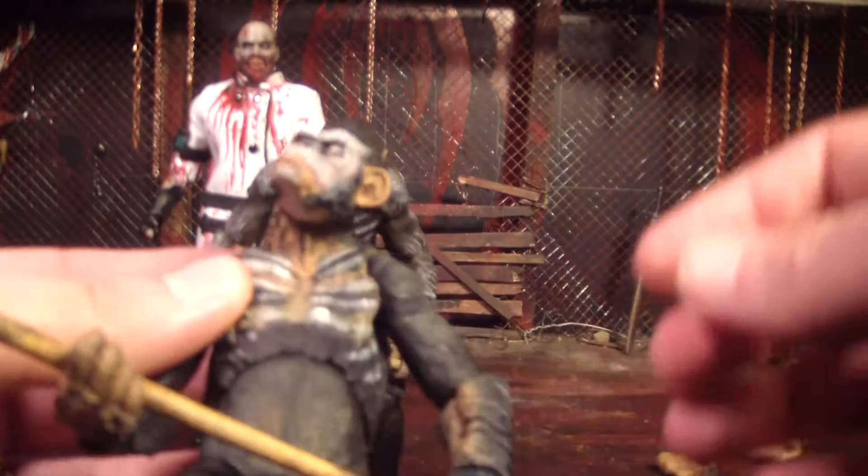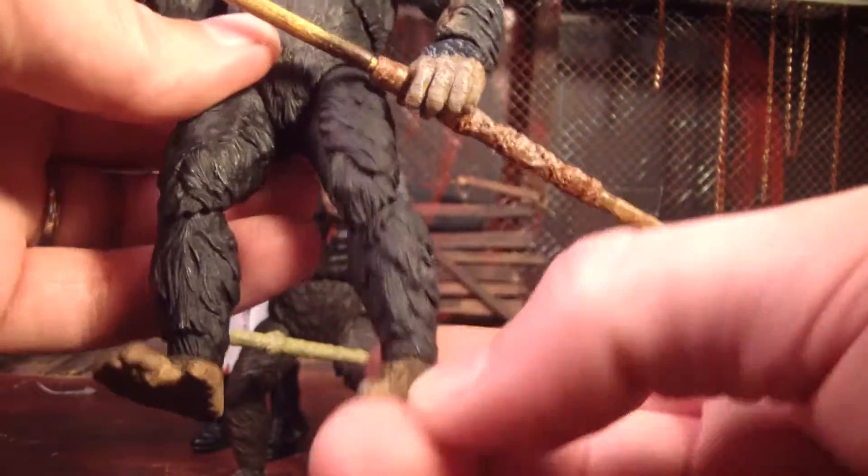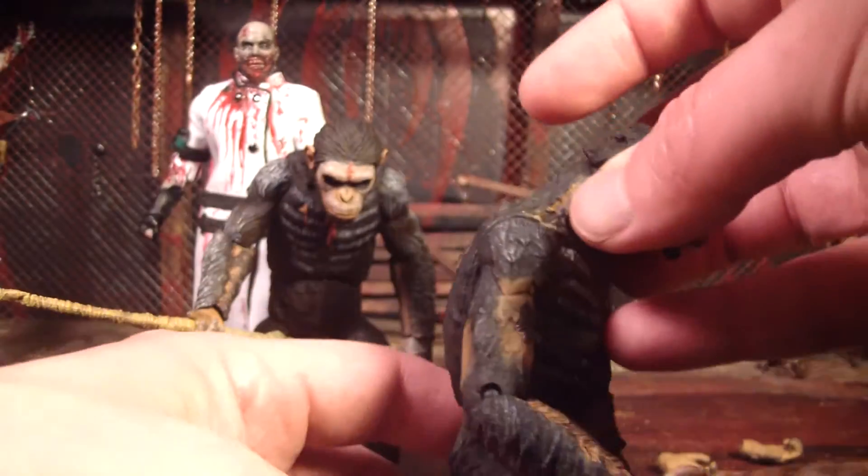The articulation is pretty much the same as it is on Caesar. He moves at the shoulders with a ball joint, has a ball joint at the head, moves at the elbows, wrists, torso, hips, knees, and ankles. So he's pretty well articulated.